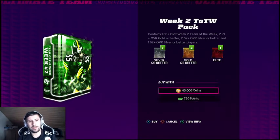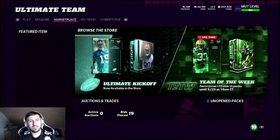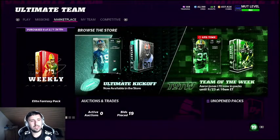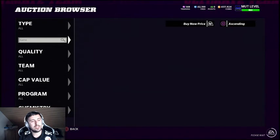Here you also have the possibility to pull ten Week Two Team of the Week packs. Since more players can buy with coins rather than points, more players will jump into packs, driving supply even higher and prices lower. That's the opportunity we're looking for, and to check if prices are low we'll go to the auction house.